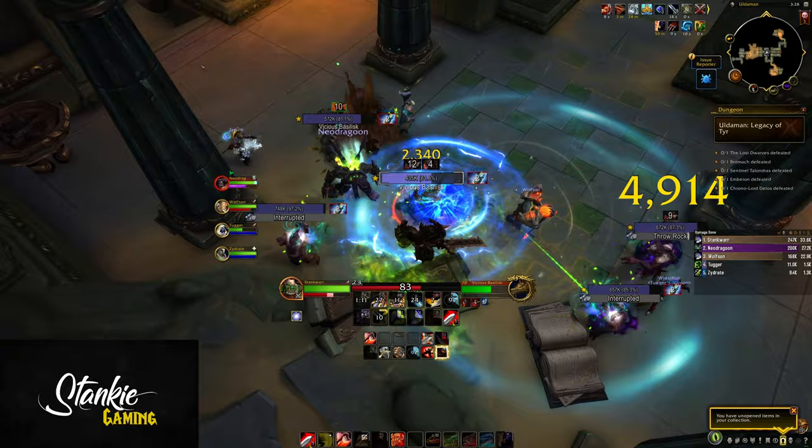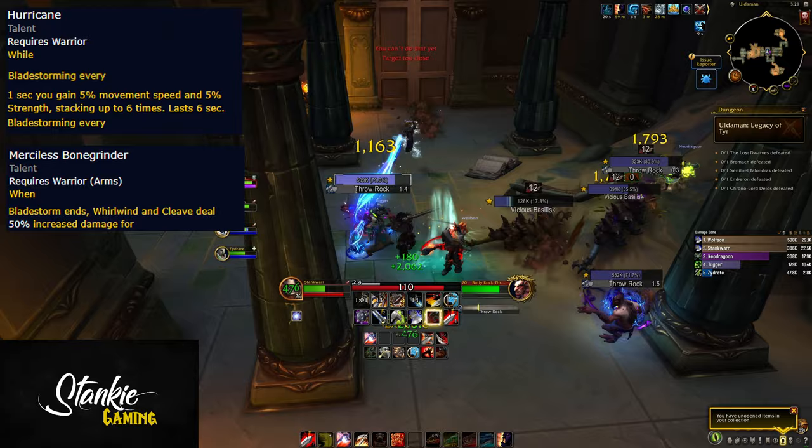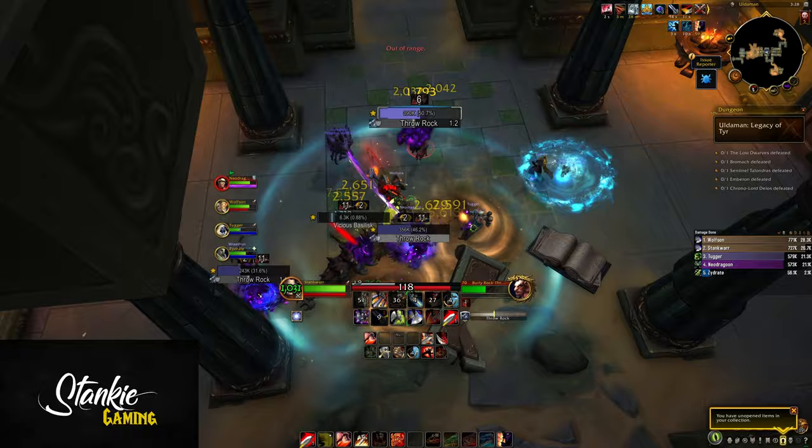Test of Might is currently a little bit bugged if you combine it with Enduring Blow Legendary during pre-patch - stuff gets weird. You'd also spec into Warbreaker to turn Colossus Smash into an AoE. Then for Bladestorm talents, you have Hurricane and Merciless Bonegrinder, giving you tons of strength while Bladestorming and 6 seconds after, and Merciless Bonegrinder increases Whirlwind and Cleave damage by 50% for 9 seconds after Bladestorming.